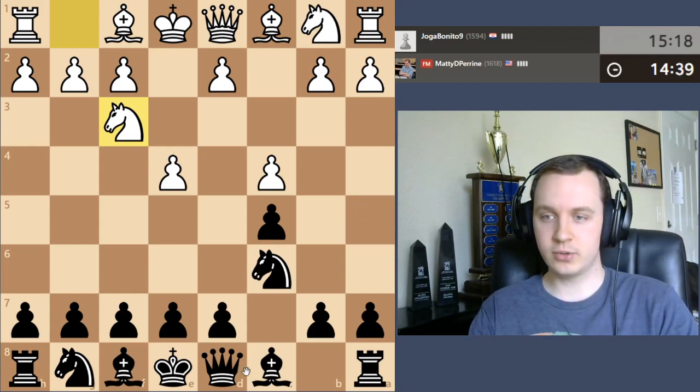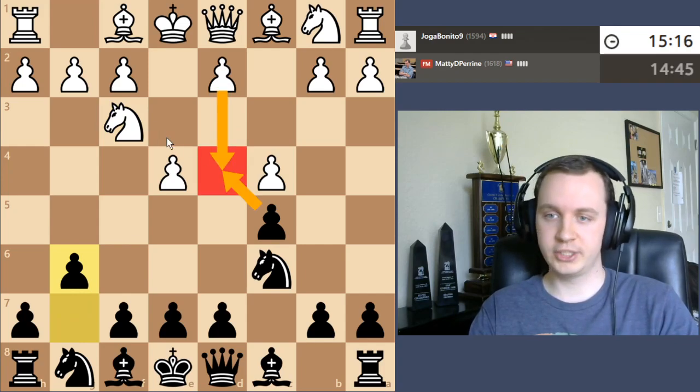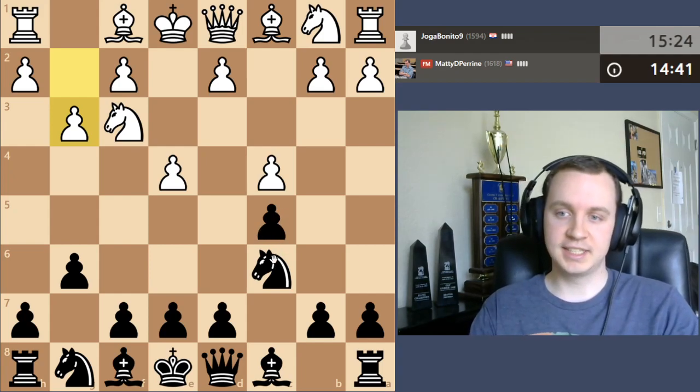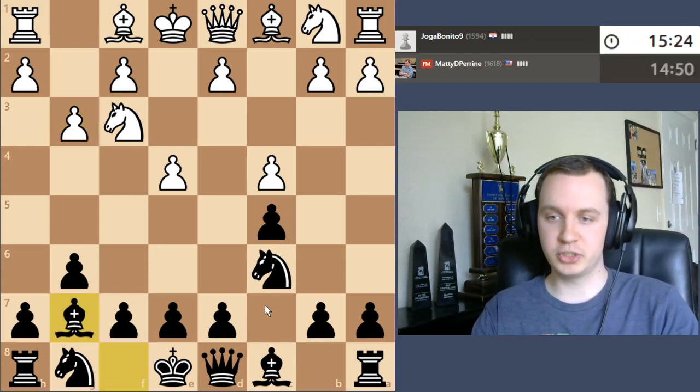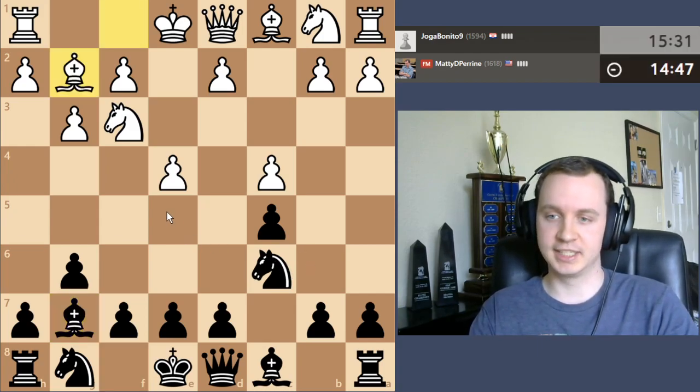So after knight f3, I'm going to go ahead and do g6 here. If white does play d4, we'll go ahead and trade, play bishop g7, and go for what's known as an accelerated dragon. And if white doesn't play d4, as we're seeing, I'm going to go ahead and play bishop g7.